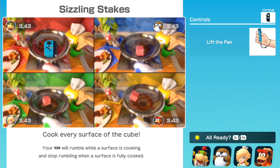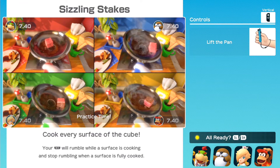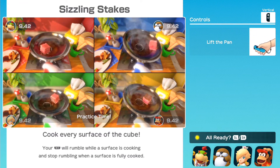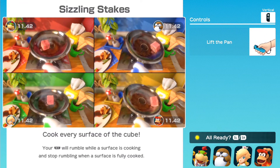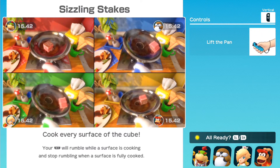Cook every surface of the cube — your Joy-Con will rumble while a surface is cooking and stop rumbling when a surface is fully cooked. Basically you have to flick your Joy-Con upwards until you're able to lift up the pan.